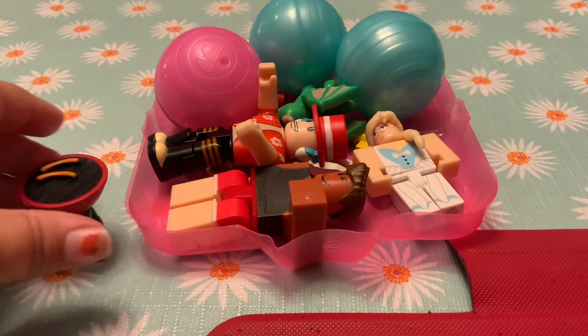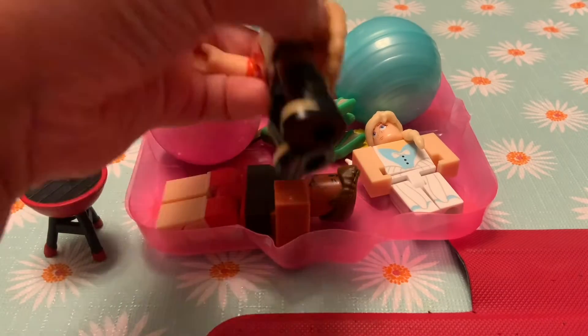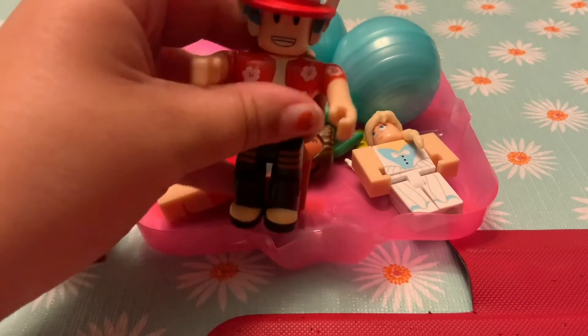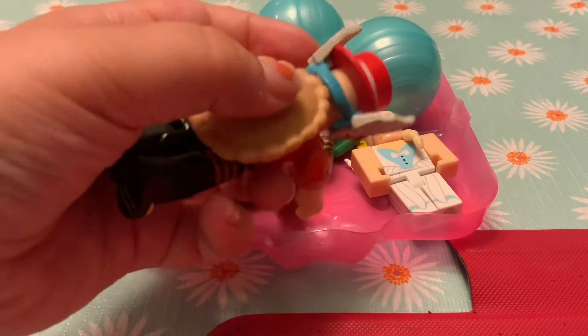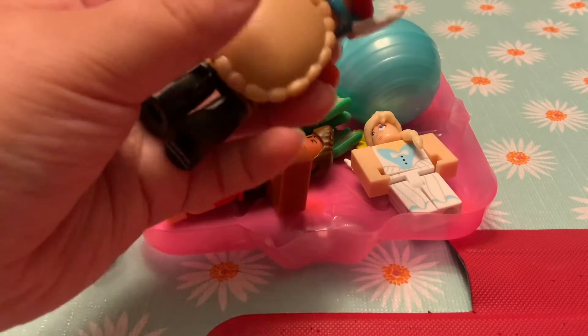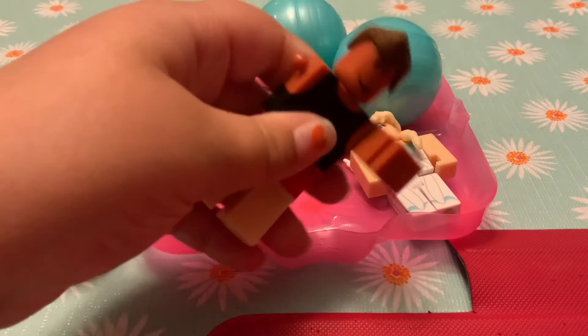So first thing that we have is this little grill and we have Noob Fizzy. This is before his outfit updates — you can see this — and he's got the little shell on his back. And then we have the guy that works at the pool.